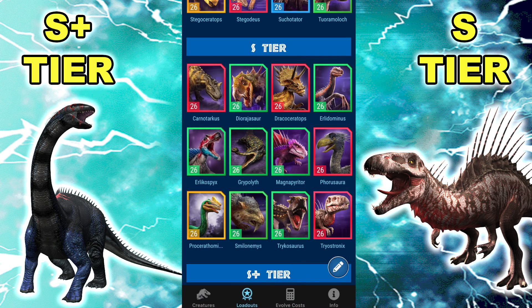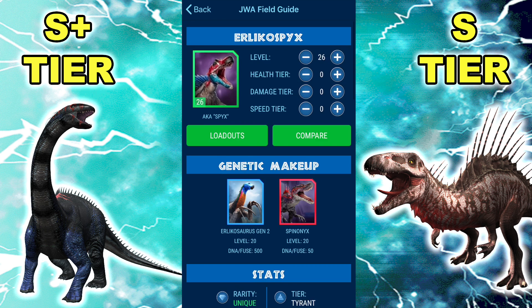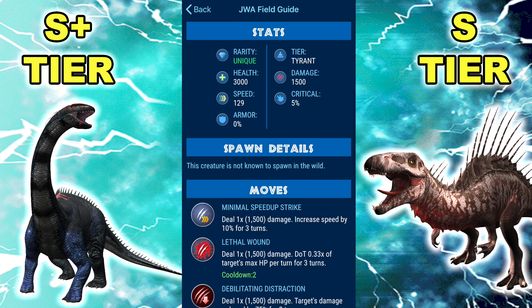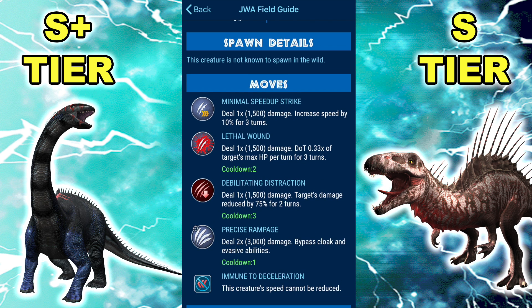Speaking of, let's go to Erlikospyx now, the other unique Erliko dino. It's the same as it used to be except it got immune to Decel — so its biggest enemy, which was being slowed, is gone. The problem with it last patch was stuff like Tenontorex and Dioraja just straight up two-shot it. Now they just can't slow it at all and it's pretty insane. Erlikospyx, Prof?